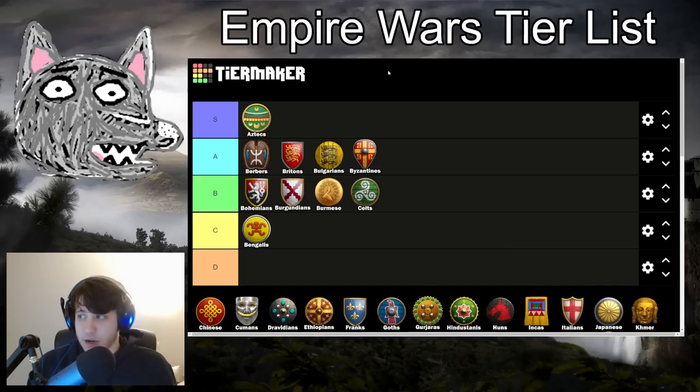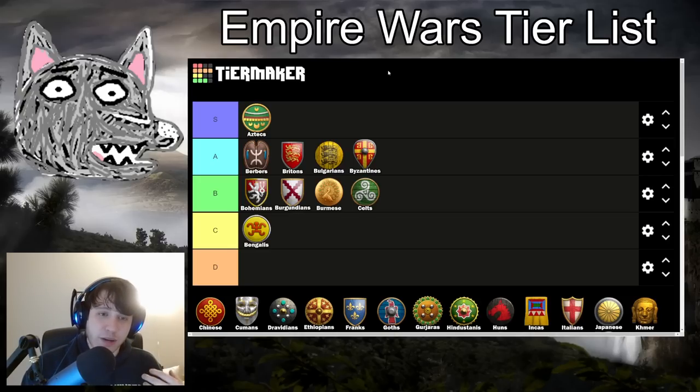A lot of civilizations can just get Double Bit Axe at the very start of the game in Empire Wars, which mitigates the advantage Celts get a little bit. Of course Celts are still faster once they also get Double Bit Axe, but it's just not quite as good. The issue really comes in with the late Castle Age and early Imperial Age where you need to transition away from knights and archers towards infantry, which can be kind of tricky.